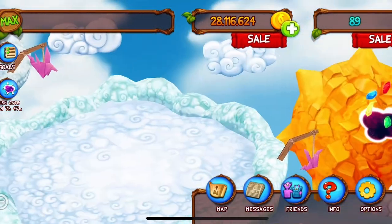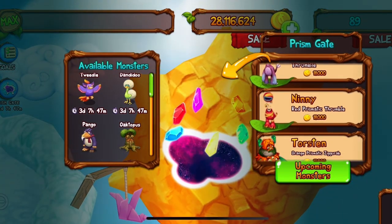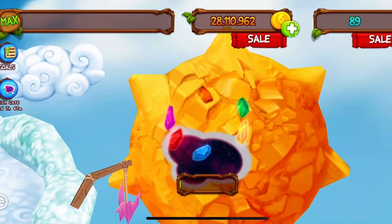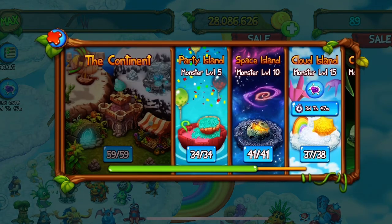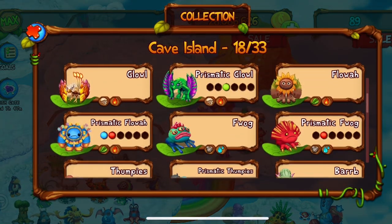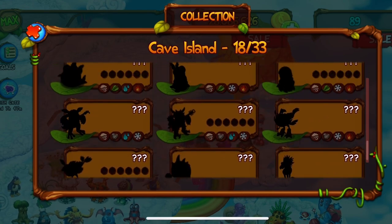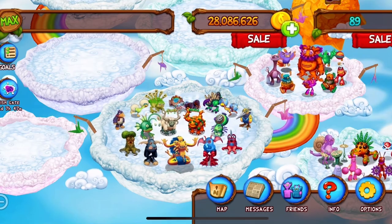Nice! So I'm going to put him in the Prism Gate now and get Prismatic Dromedary and complete Cloud Island. They look sick! As you can see, I've now completed Continent, Party Island, Space Island, and Cloud Island. I've just got Cave Island left, which is quite difficult to get Quads on. Anyways, thanks for watching this video — I'll see you next time, bye!